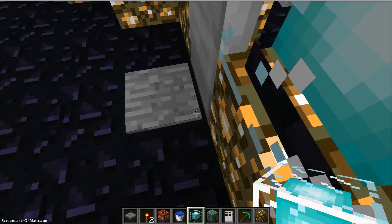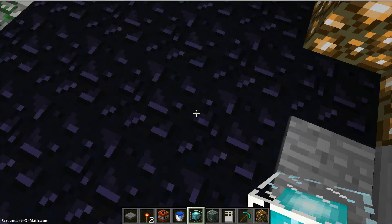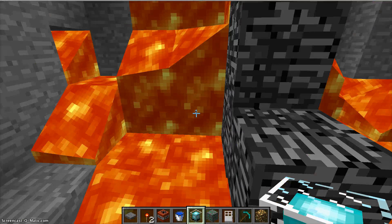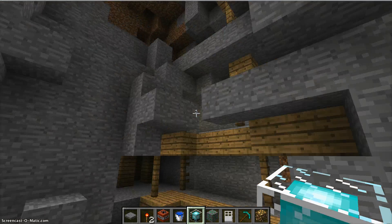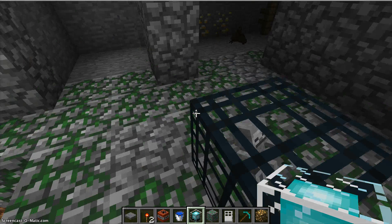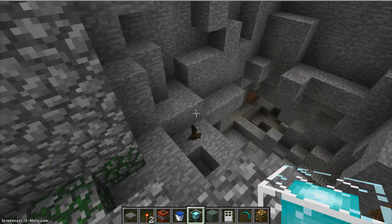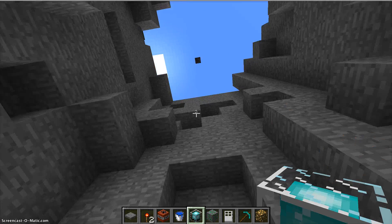Here's a giant crater that I blew up. I'm glitching — I couldn't move for a second. I blew up this big giant crater. There's lava in it, there is a mineshaft in it, but nothing really cool. Oh, right there is a skeleton spawner, there's a bat, gold — and it's in a ravine too.